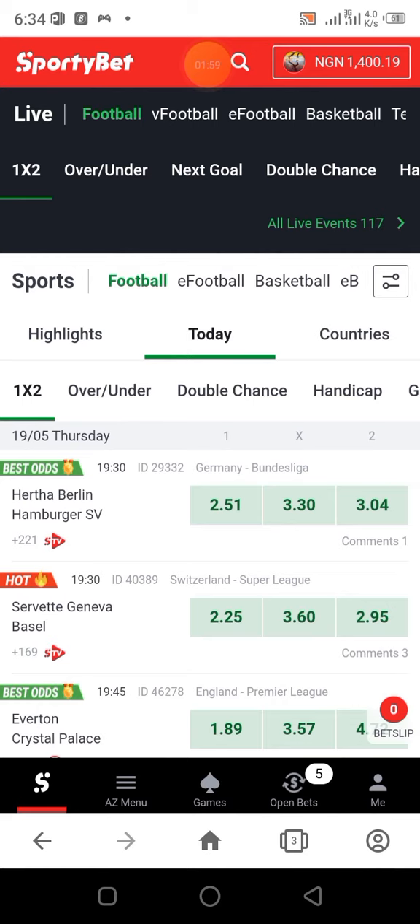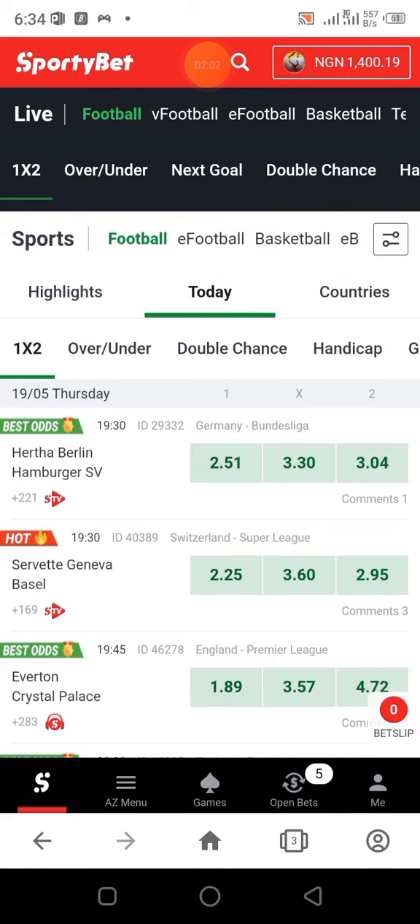For example, a Tabeling vs Hamburg game: 2.51 for Tabeling to win, 3.30 for the draw, and 3.04 for Hamburg. Anything can happen in this game — the draw can happen, Tabeling may win, and Hamburg can also win.